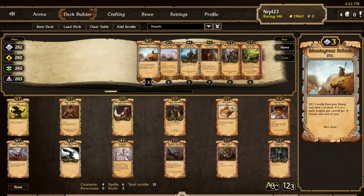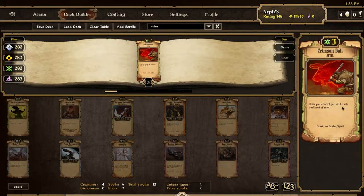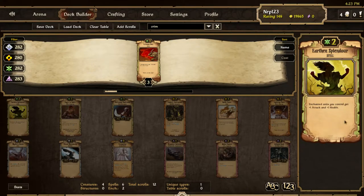Let's look at the Growth scrolls first. First we have Earthen Splendor — three scrolls for each faction, one unit and two spells or enchantments each. It's a two-cost Growth spell: enchanted units you control get plus one attack and plus one health. It took me a while to understand — unlike Crimson Bolt which specifies the buff ends at end of turn, this doesn't say that. But it's only for enchanted units, which makes it a lot worse than I first thought.